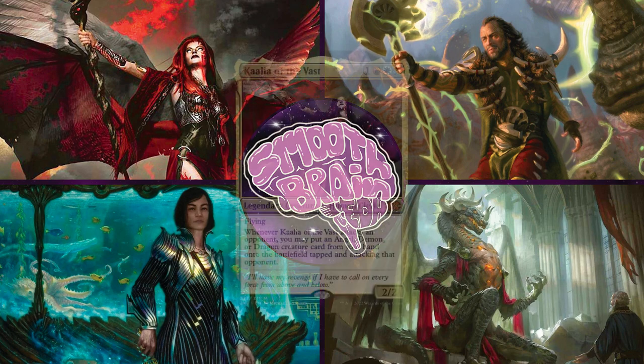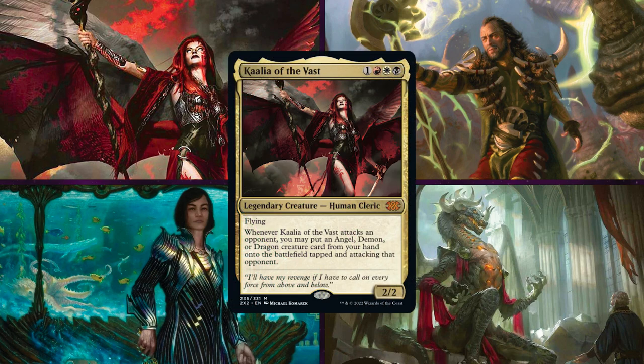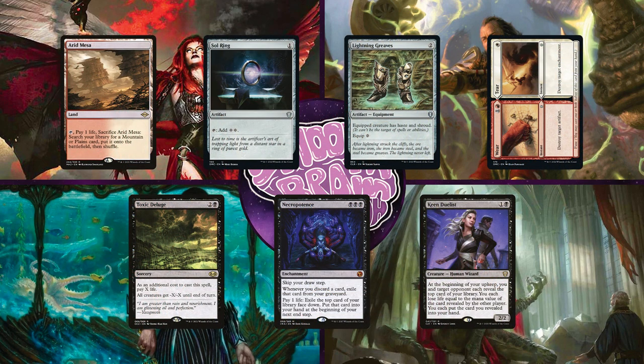Up first is Jason on Kalia the Vast. I'm sure many of you are familiar with this classic commander — its game plan is to get Kalia out, swing with her, and cheat in some powerful creatures. Jason keeps a risky opening hand of Arid Mesa, Sol Ring, Lightning Greed, Weir Tear, Toxic Deluge, Necropotence, and Keen Duelist.